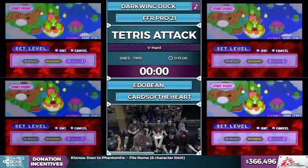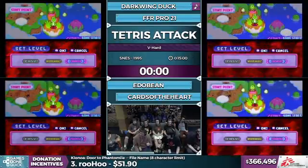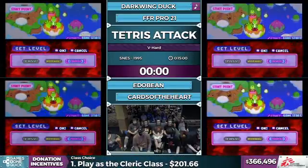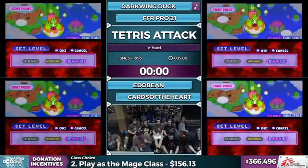Most of these participants will be looking for sub-20 second times, and that's usually a good average. If it goes a little bit above 40, that's when it's going to go a little bit bad. Our runners, starting from the right, we have Cards of the Hearts, FFR Pro, Darkwing Duck, and Edobean. All of them have a top-10 time on the leaderboard, so this is going to be a really close race.